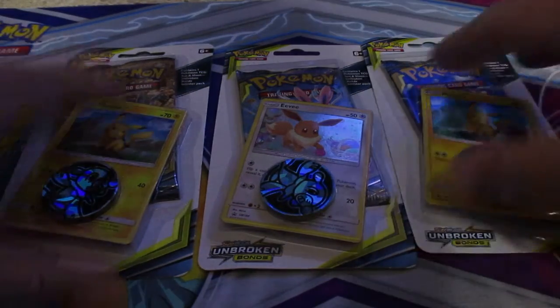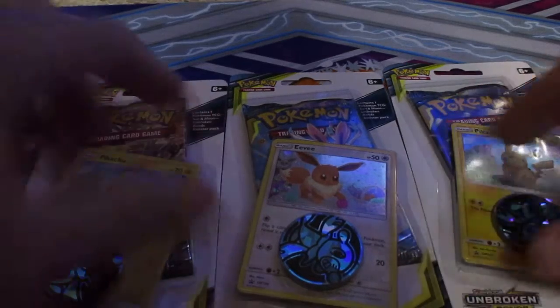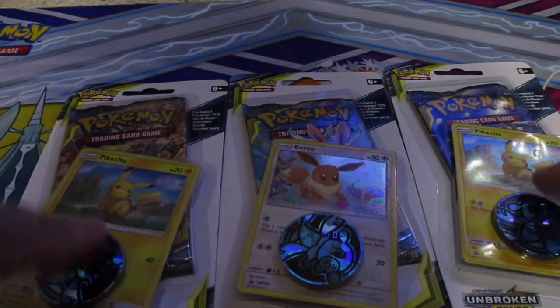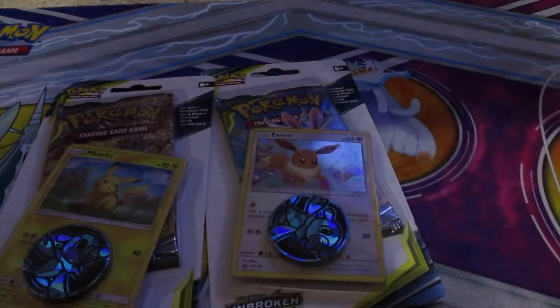Hey guys, how you guys doing today? Today we're going to be doing three booster packs with three holo cards — two of them are the Pikachu holo and one's an Eevee holo. So let's open these up and see if we get anything good.